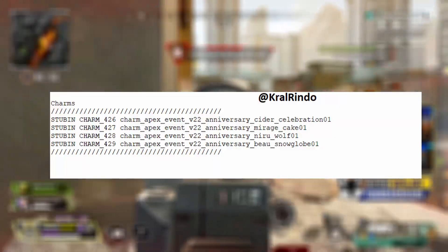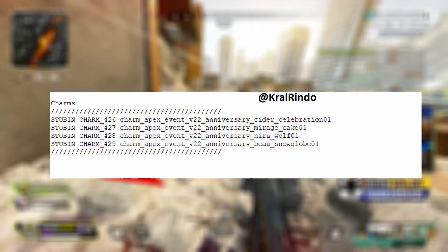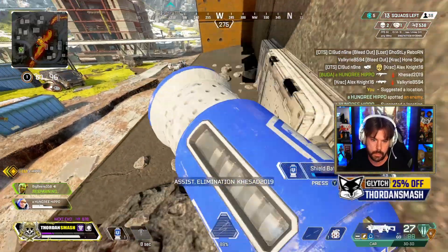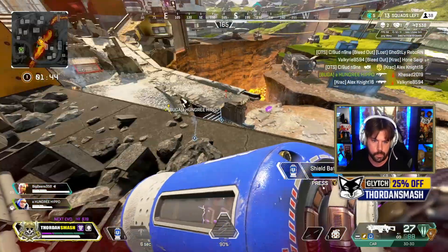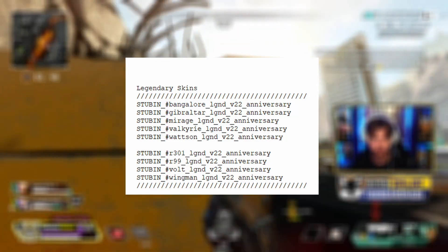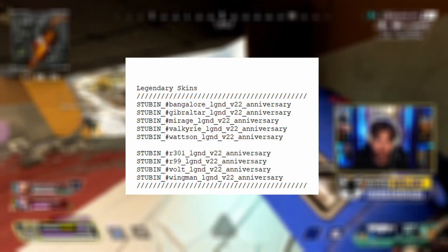There will also be four different charms you can get, which are going to be the Anniversary Cider, Anniversary Mirage, Anniversary Wolf, and an Anniversary Snowglobe. There will be legendary skins as well — they are for Bangalore, Gibraltar, Mirage, Valkyrie, and Watson. However, we don't have any looks at what they are quite yet.